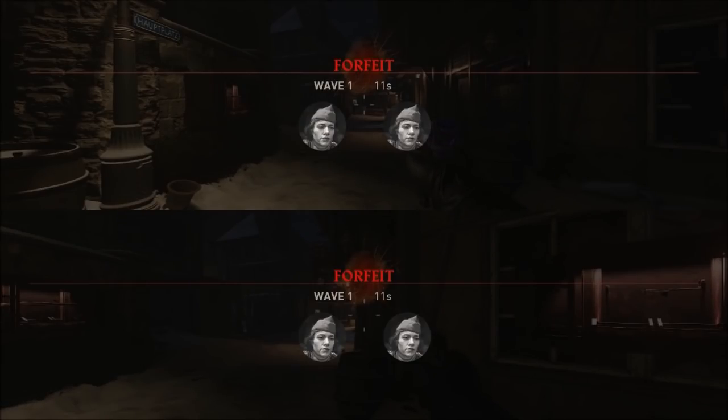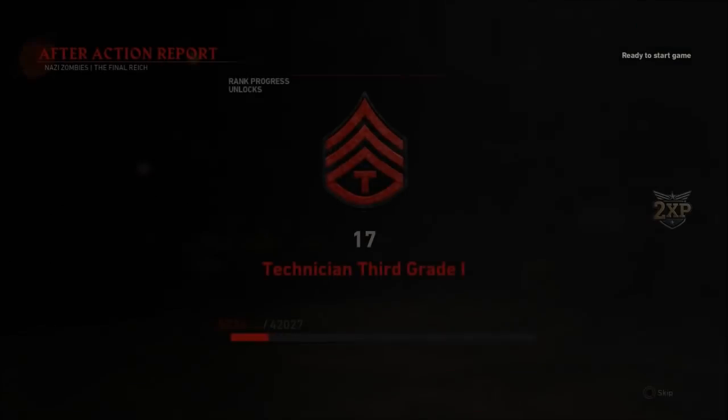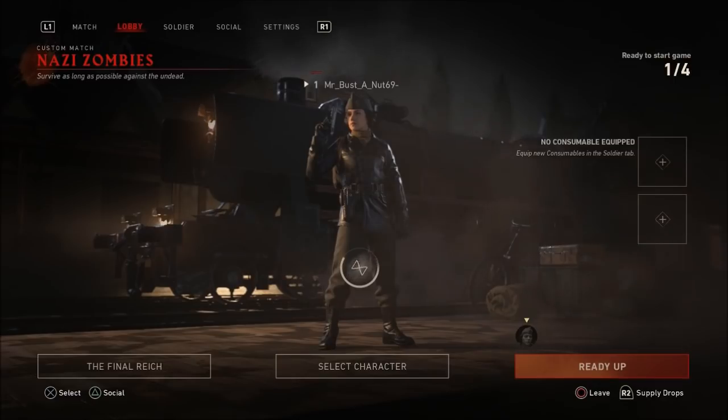Once you guys actually end the game, you guys are good to go. The character will actually completely stick onto the account. And just to show proof, I'm going to go on my second account and you guys can see that I still have the BAT agent on the account. And if I go to Select Character, it says that I don't even have it unlocked. So it's pretty cool, guys.